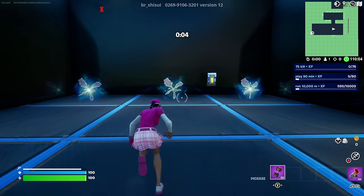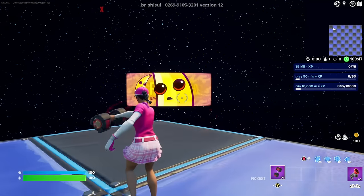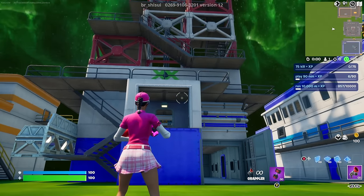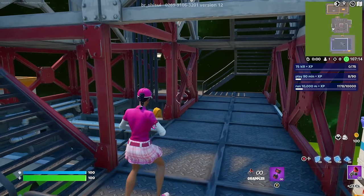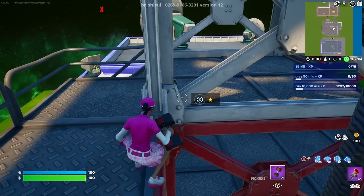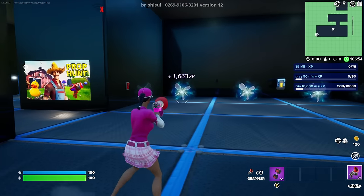For this next one, enter the rift again and once you're here, turn to your left and go over to this corner — this time we're going directly to the left corner. You're going to see a Peely sign, and on the left side of it will be the button. Interact with it and it's going to teleport you over to this location. Simply look up and you're going to see a tower. Go up here, take the stairs on the left up to this platform, go over to the left side, and the button will be located right there at the corner. Interact with this one and it's going to teleport you back and give you another pretty good XP boost.